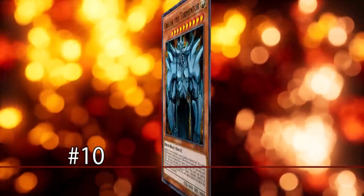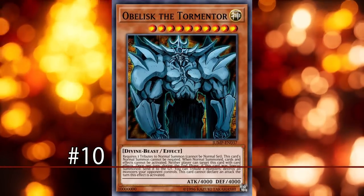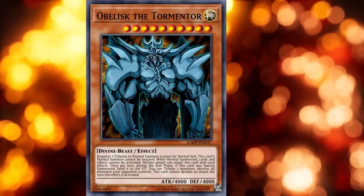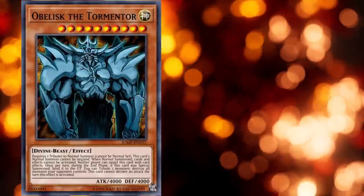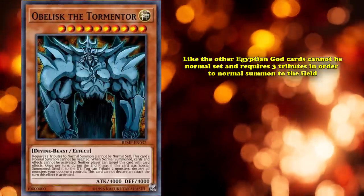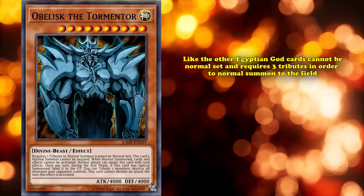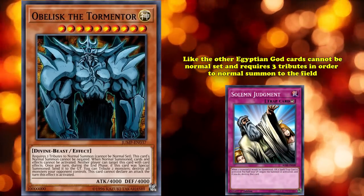At number 10 we have Obelisk the Tormentor, one of the original Egyptian god cards and only one of five divine beast type monsters in the game. Obelisk is a level 10 divine monster with 4,000 attack and defense, and like the other Egyptian god cards, can't be normal summoned and requires three tributes in order to tribute summon it onto the field, but that normal summon can't be negated by something like Solemn Judgment.